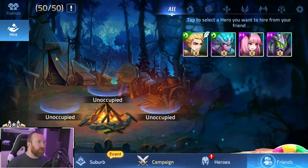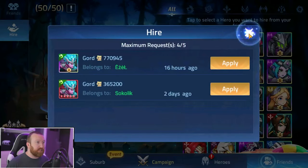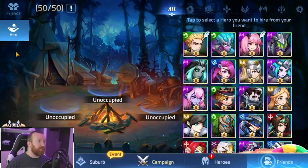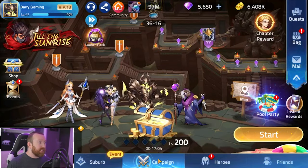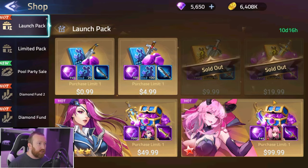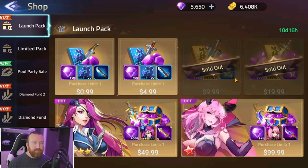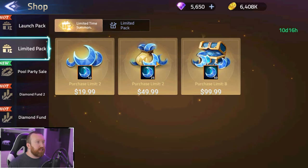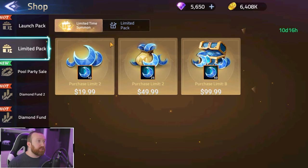The friends list lets you hire heroes from friends — send an invite requesting a specific hero, and if someone requests yours, you'll see all the heroes you've loaned out. In the shop, there are launch packs with decent value, and diamonds are doubled on some offers. Limited packs pop up for specific events and heroes and are only available for a limited time; some refresh daily.